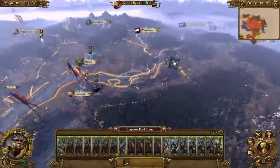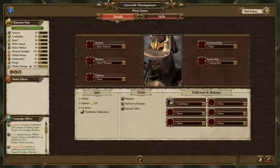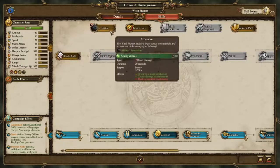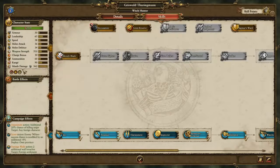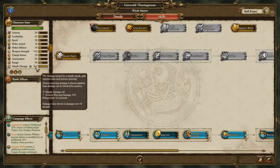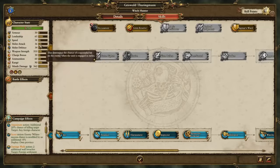With Karl Franz's army, let's level up our witch hunter. The question is whether to take accusation, which gives him some combat potential in fights. He does significant missile damage — 362 — which is nothing to sneeze at. He has no armor but high weapon damage, with mediocre attack and defense stats of 36 and 34.